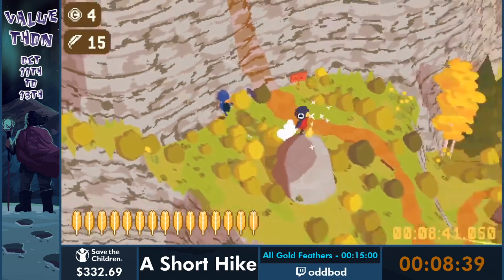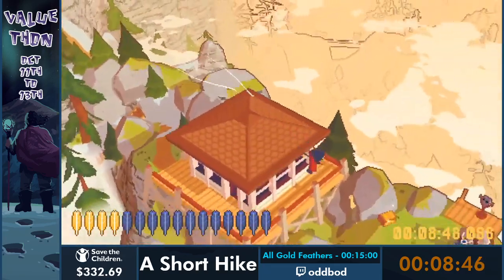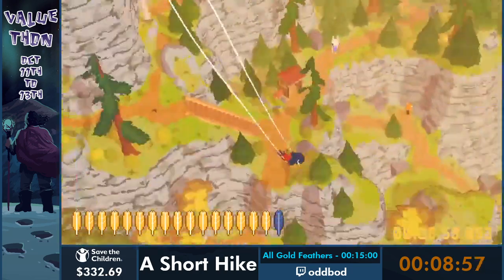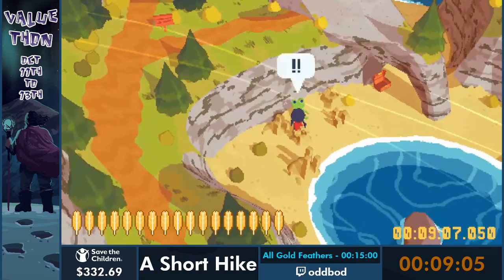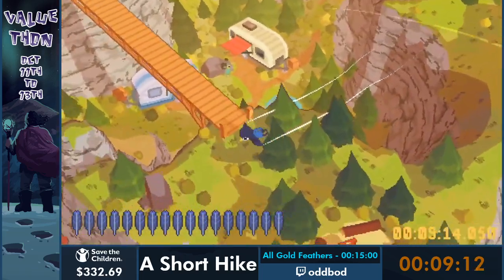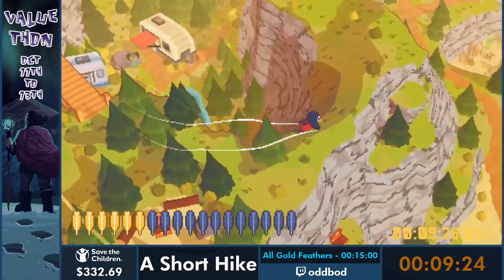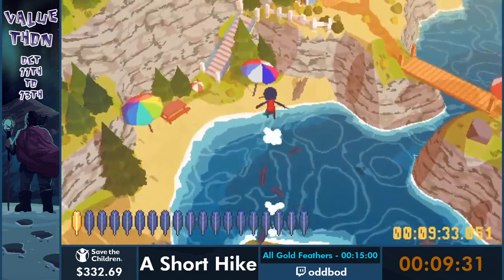That brings us to 14 feathers, then 15, 16, 17 - this is a very feather-dense area. We're only about a minute away from completing the run, even though just a minute ago we had half the feathers left. We head back to the kid we traded the toy shovel with - with it, they build sand castles, and eventually one has a feather on it. And now the payoff for the entire painter quest: after talking to them about six times total, we get the feather at this final location. That's feather 18, then 19, and the final one will come from the shell quest.